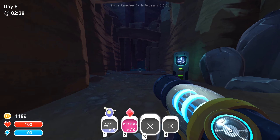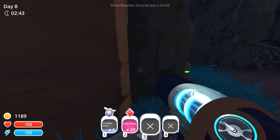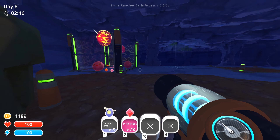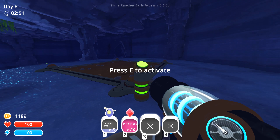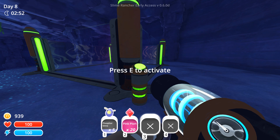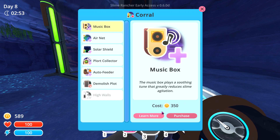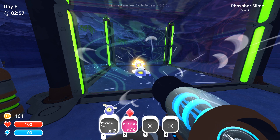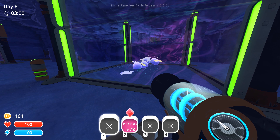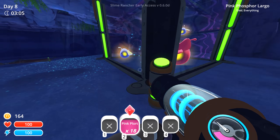Hello ladies and gentlemen, Tevron here, welcome back to Slime Rancher where we've managed our plorts. I managed to catch some more phosphor slimes, so we're going to set up a breeding situation for those guys. We need a corral, high walls, and an air net. We still have a little money left over, so let's put these guys in there and force them to become largos.